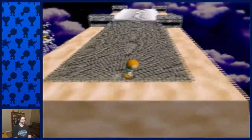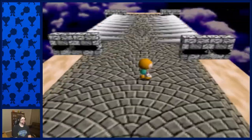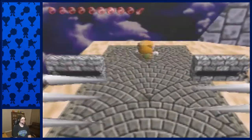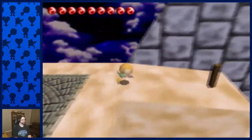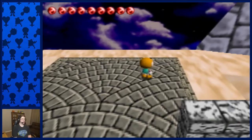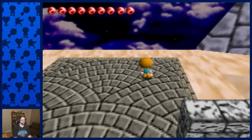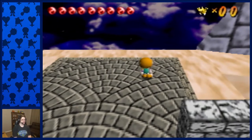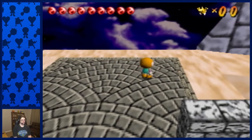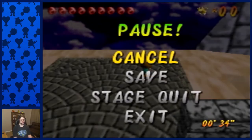Desert Castle is probably my favorite level in the entire game. It is another level kind of like the introduction section of Jungle Land, in that it is an open level rather than a room-based level. Also, this level has global cycles just like Kids Land. Global cycles mean that there are moving platforms in the level that operate on a timer based on the time in-game.